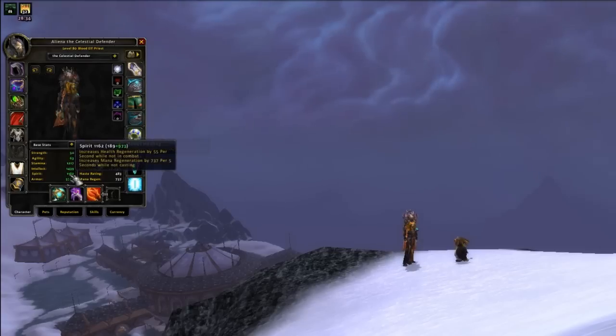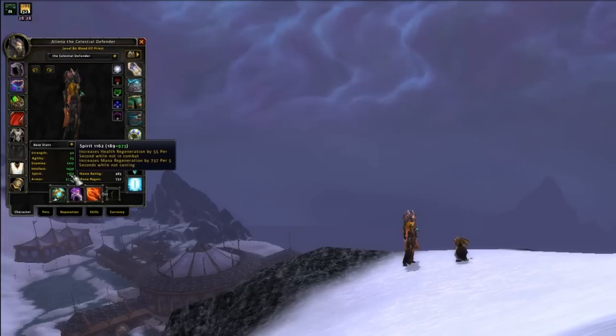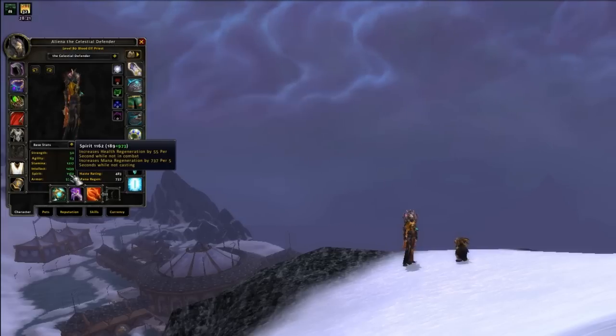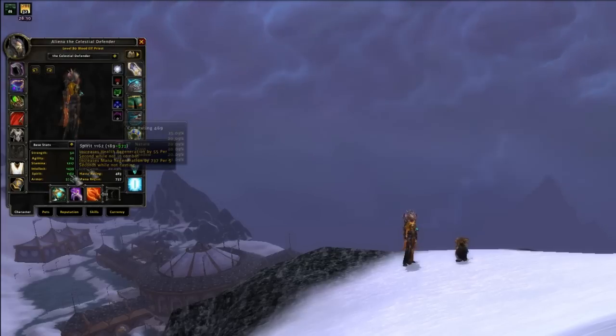Spirit used to be the go-to Priest stat, but it's been nerfed time and time again. Still, with Meditation — which allows 50% of your mana regeneration to continue while casting — and Spiritual Guidance, which increases Spell Power by 25% of your total Spirit, Spirit remains an important and useful stat for any Holy Priest. As a rule of thumb, every 11 points of Spirit equal 4 MP5 and 2.75 Spell Power, though your total Intellect also affects this.